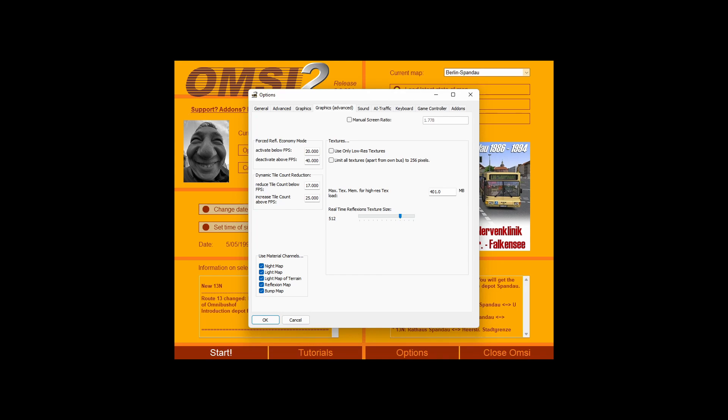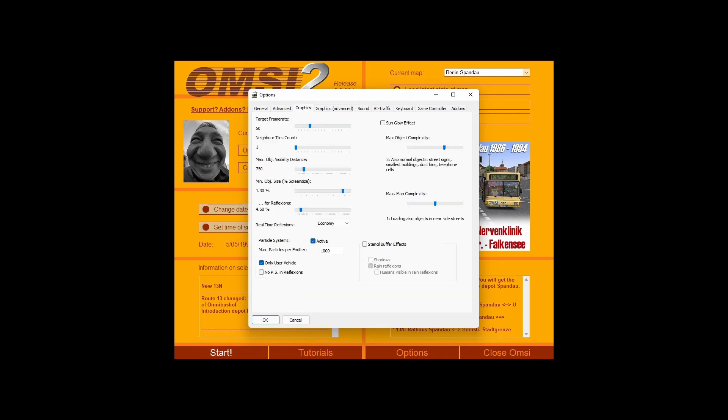The 'activate below FPS' options — I'm not sure what those two things do, so I usually just leave them. And that's it for graphics settings. From my experience, what I've shown you is what's helped me get OMSI 2 to a suitable performance level. There is one more thing that really helps though.